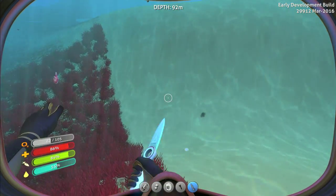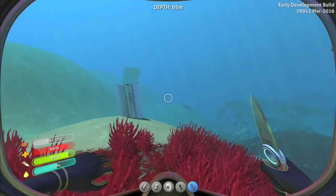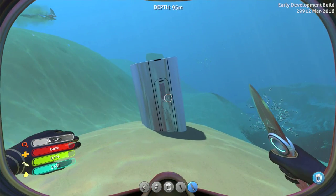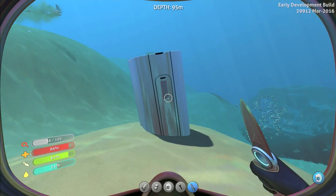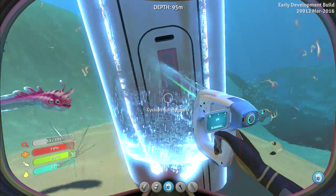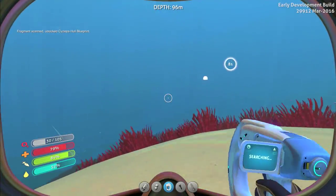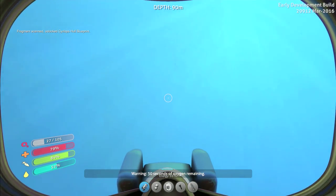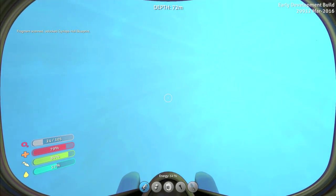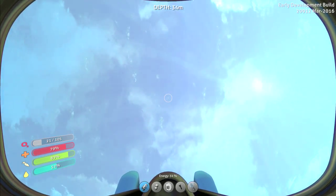Oh, get back you bitch! I just want this blueprint and I want to go! Oh god, make it stop, it hurts! I'm out of here! I unlocked the Cyclops hull blueprint - I don't know what that means. I want to get out of here, there's things eating me!